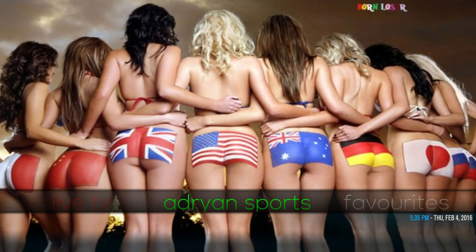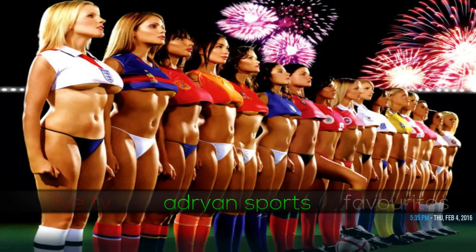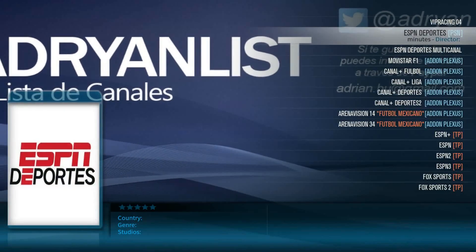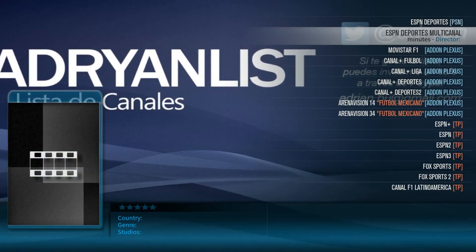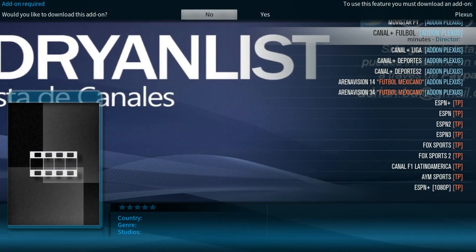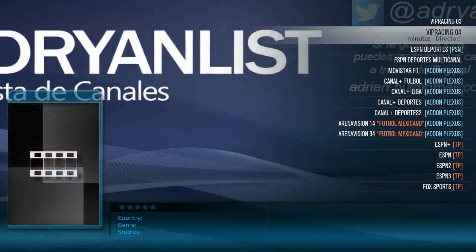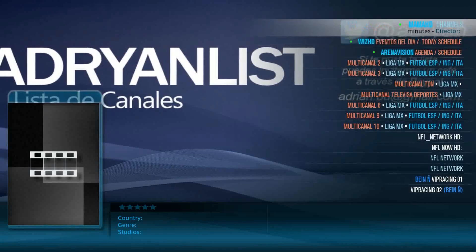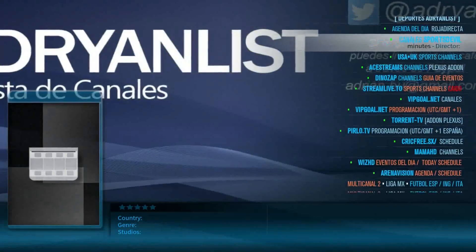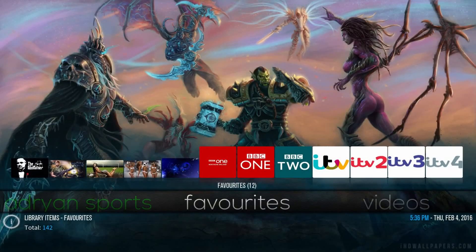Moving on to Adrian Sports — first of all, there's a really nice picture quality here. Going into the menu you have different channels. Adrian is known for Spanish channels and everything else, so you have all the different channels there. If you scroll all the way to the top you can get to the English channels and check those out as well. As you can see, it shows US and UK sports — there's just too much to go over. Sports Devil and everything else is in there too.